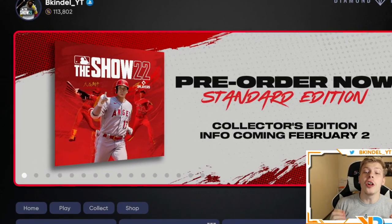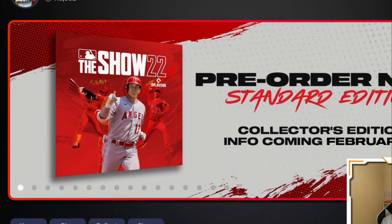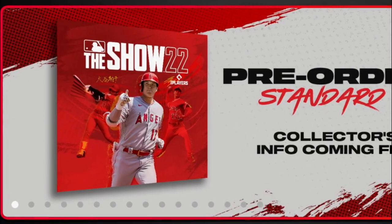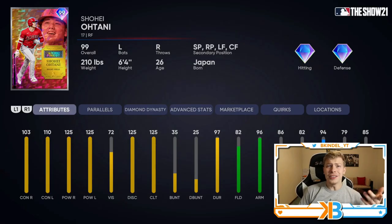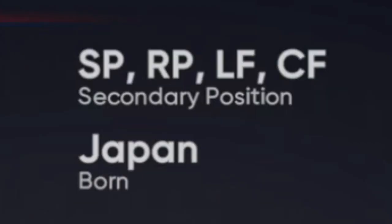Yesterday we got the official cover for MLB The Show 22 with Shohei Ohtani on the cover. With that, we got this beautiful 99 overall finest Shohei Ohtani in MLB The Show 22, but he's a right fielder. If you take a look at his card, secondary position is starting pitcher and relief pitcher.